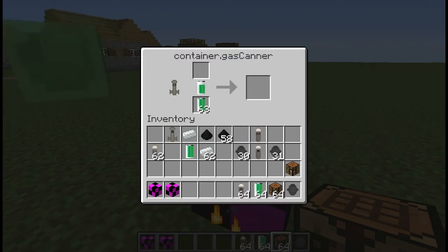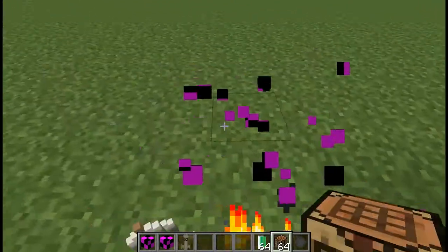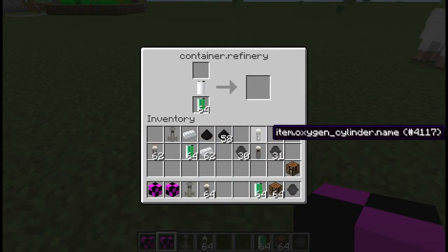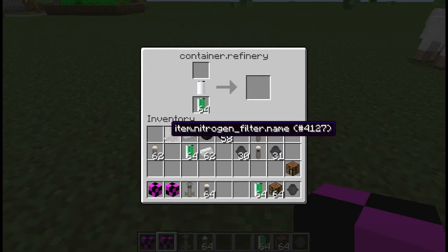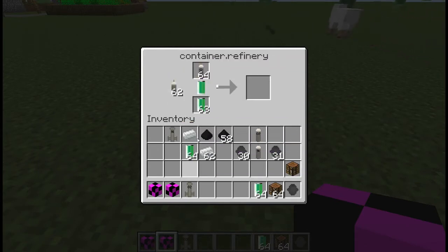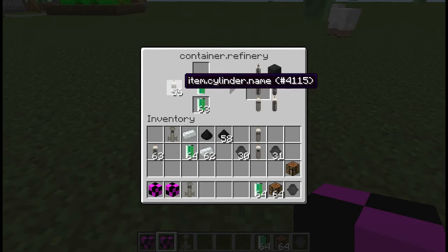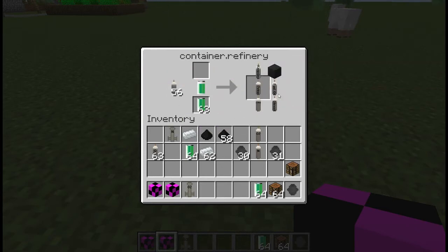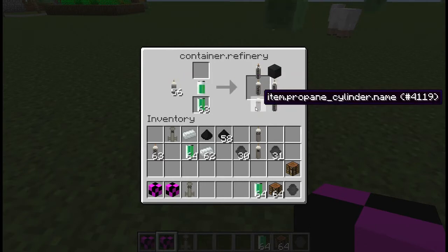I have not named the outputs yet. The refinery, of course, refines oil. Put some oil in and some cylinders, and it starts refining. It drains six cylinders — actually, thinking about it now, it only uses five, so that's a bug fix.